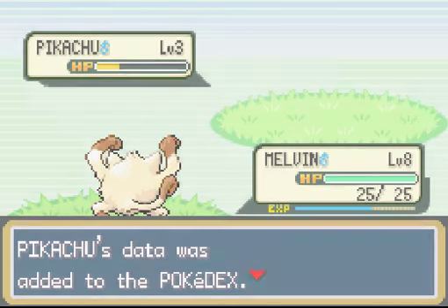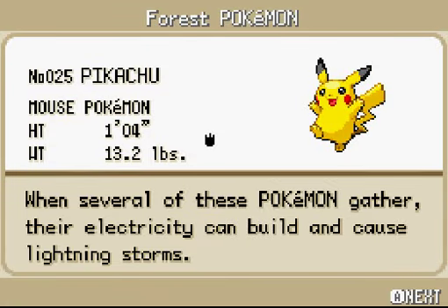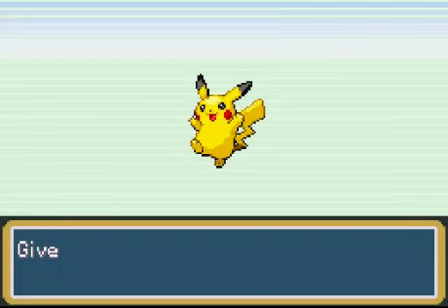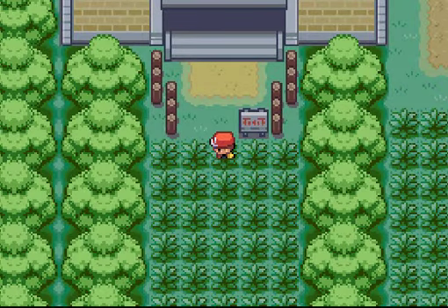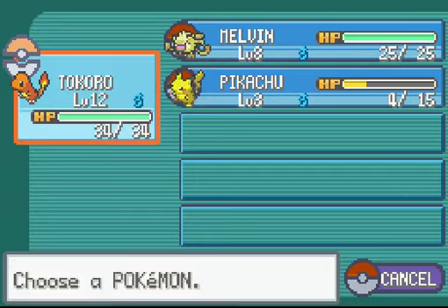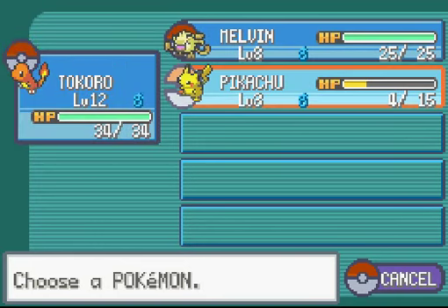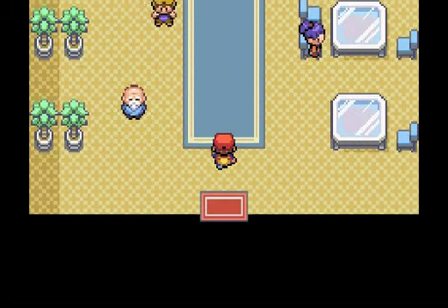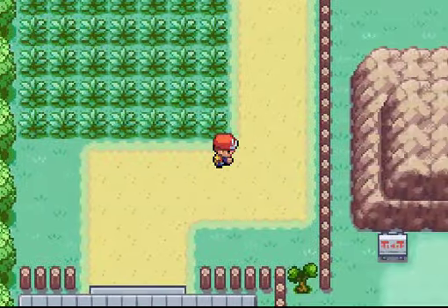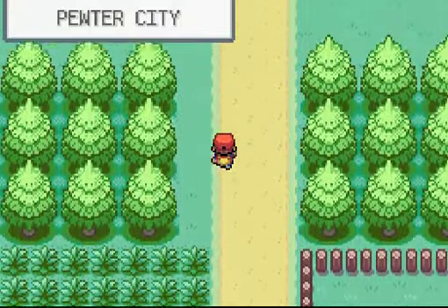Pikachu's data was added to the Pokédex: 'When several of these Pokémon gather, their electricity can build and cause lightning storms.' I haven't decided on a nickname for Pikachu yet, so I'm just going to say no for right now — because he's Pikachu. Pikachu is the main character of Pokémon. We can rename our Pokémon later in the game, so maybe I'll do it then once I come up with a name. For right now we're just going to stick with Pikachu.